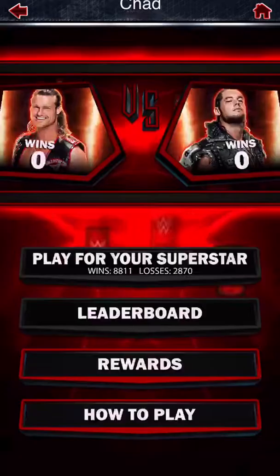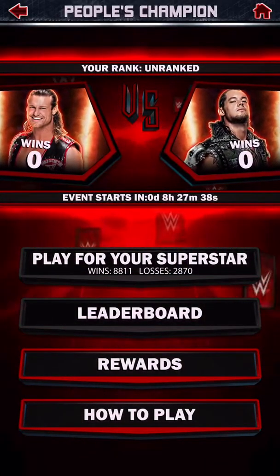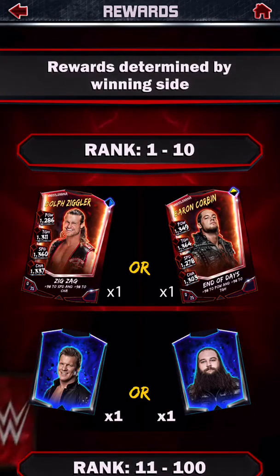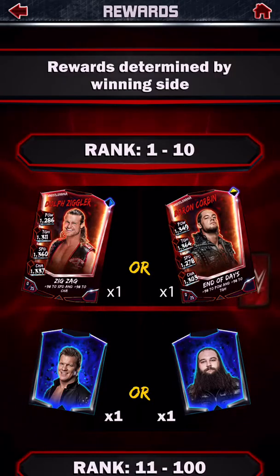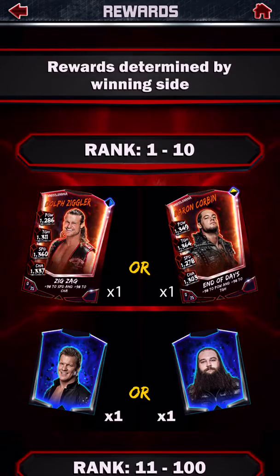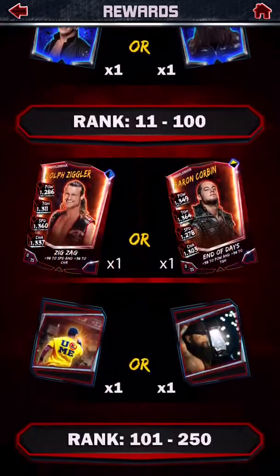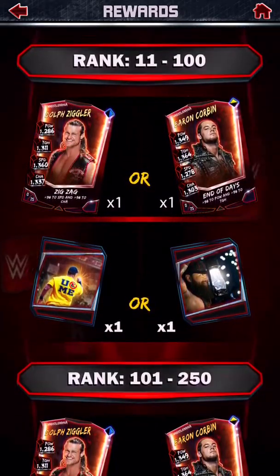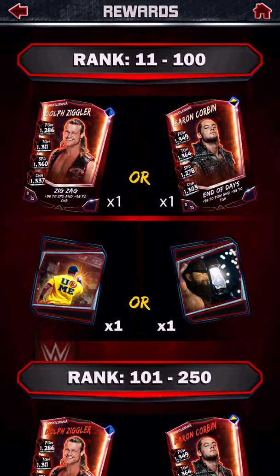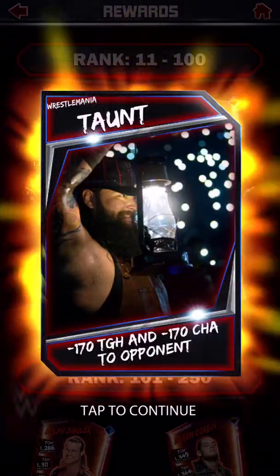It starts in 8 hours, 27 minutes and 40 seconds, so let's check out the rewards. For ranks 1 through 10, you get 1 WrestleMania Dolph Ziggler with 1 WrestleMania Chris Jericho card, or 1 WrestleMania Baron Corbin with 1 WrestleMania Bray Wyatt. For ranks 11 through 100, you get WrestleMania Dolph Ziggler along with WWE Universe, or WrestleMania Baron Corbin with a WrestleMania taunt.